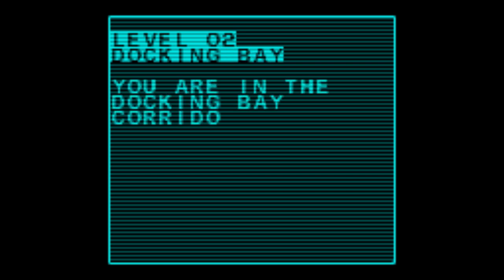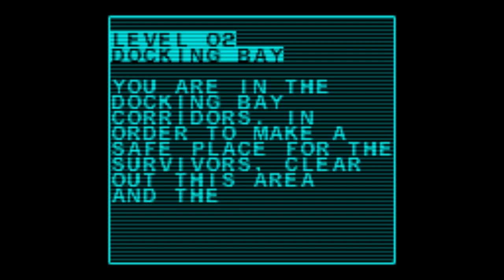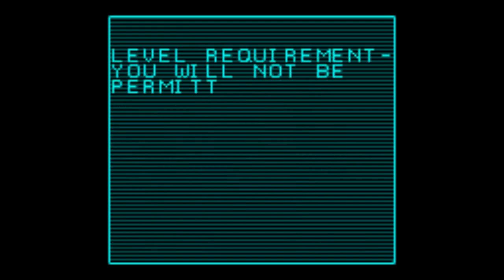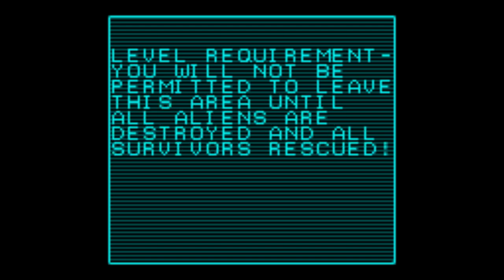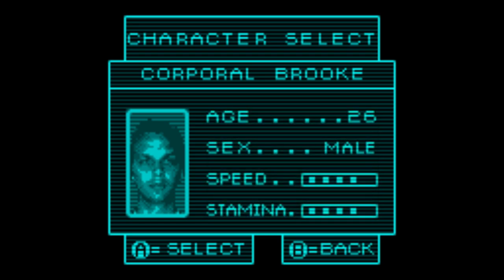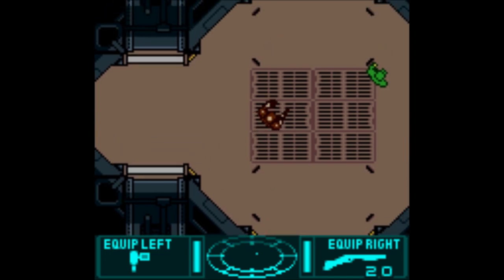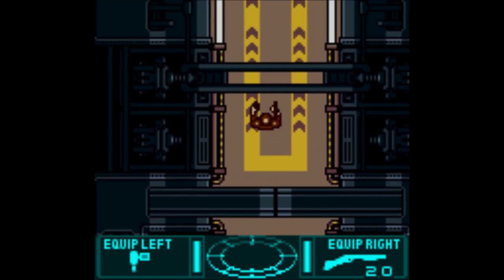Level 2, Docking Bay. You are in the Docking Bay Corridors - in order to make a safe place for the survivors, clear out this area and then exit to the north. See, that time it told me how to exit. You will not be permitted to leave this area until all aliens are destroyed and all survivors rescued. That sounds just like the first mission. How many of these missions are just exactly like that? Rescue all survivors, kill all xenomorphs, repeat. At least it looks a little different - we've got these flickering lights now that have no effect on the actual lighting.